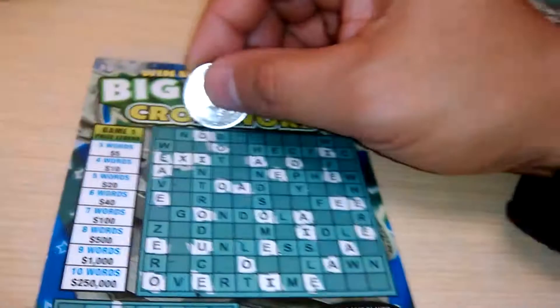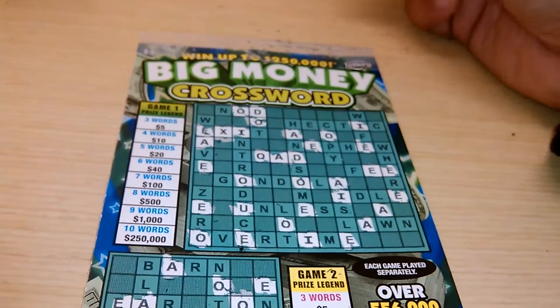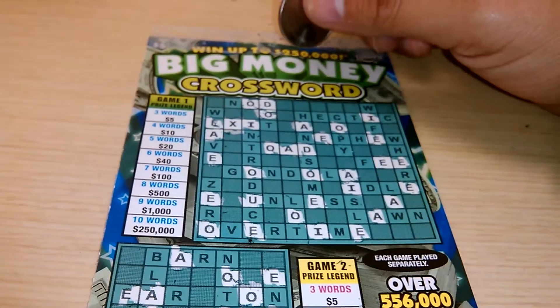A letter D — we've got one D, two D's. I can tell you right now, T is the hot letter. A T will make a word here, two words here, one word here. So we're looking for a T.